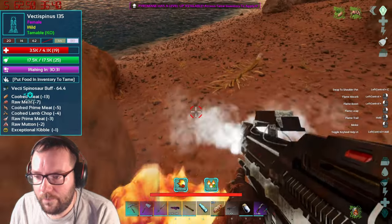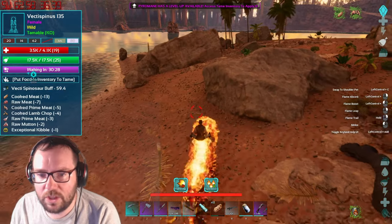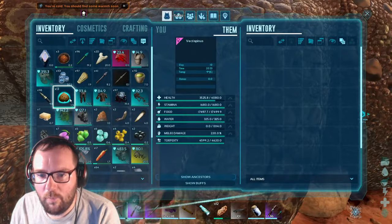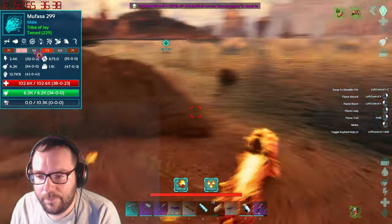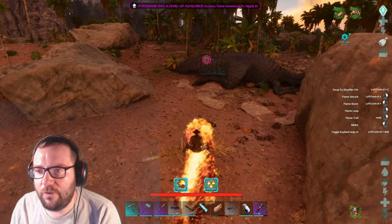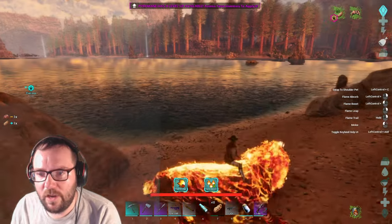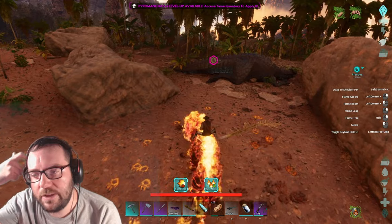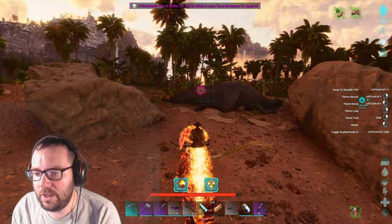Kind of not where we wanted him to go though. It will tame with just the one. We're gonna go ahead and put the kibble inside and then wait for this guy to tame up. Finally we managed to find one — it was very hard to find one but we did. I'll see you guys when this guy's fully tamed and we'll bring it back home.